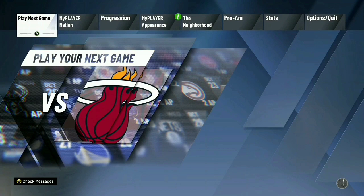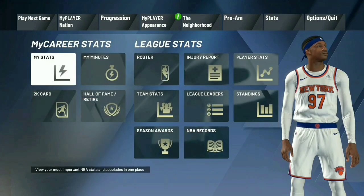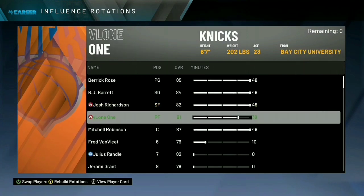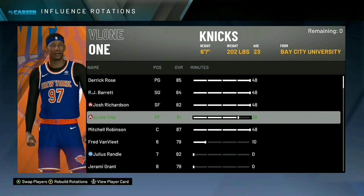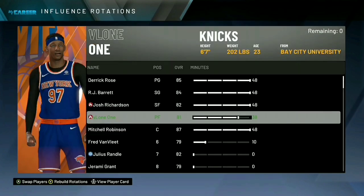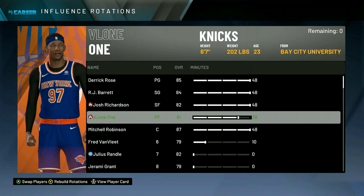Another thing you can do is use the franchise player feature. You'll know if you're the franchise player if you go to Stats > My Minutes and can move yourself around positions. My player is a small forward slash power forward, a multi-positional defender. Julius Randall was a starting power forward but I had to take him out for my build.